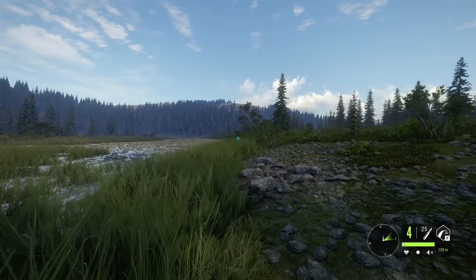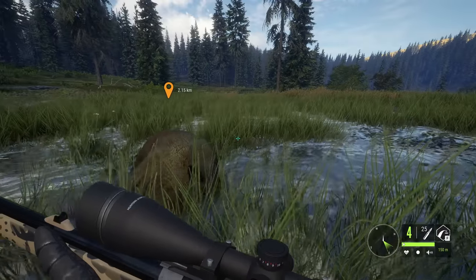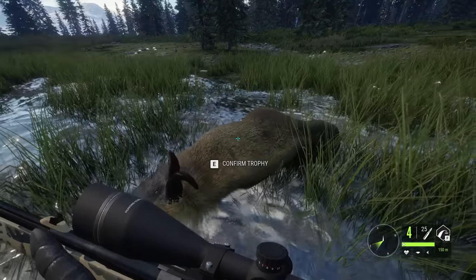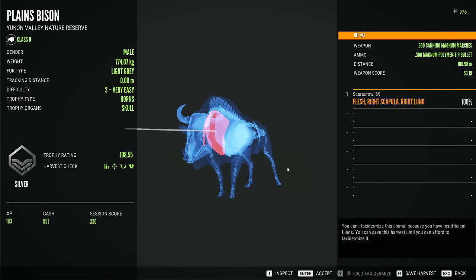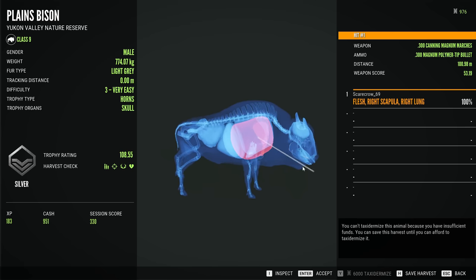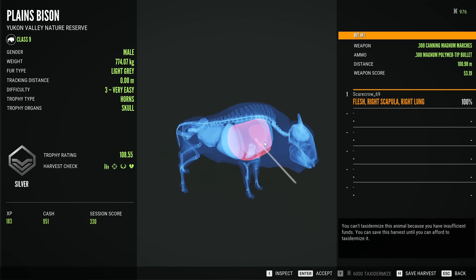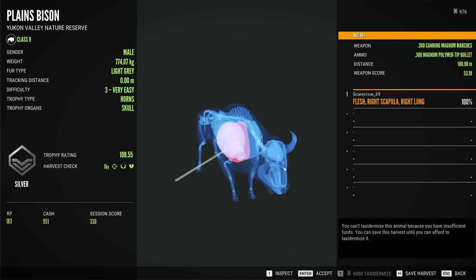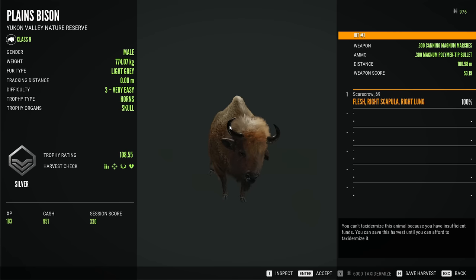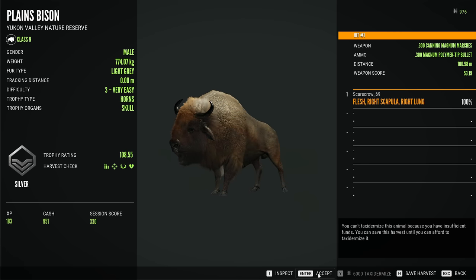There we have it — our very first kill with the 300 Magnum. This was indeed just a single lung, and it died really quickly even with that. The reason we got single lung there is due to hitting the scapula, which does lower the penetration you get. A little bit unfortunate, but even with a single lung it died about the speed that the 7 mil would be killing them, which shows just how powerful the 300 is.